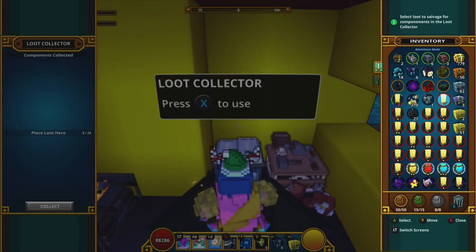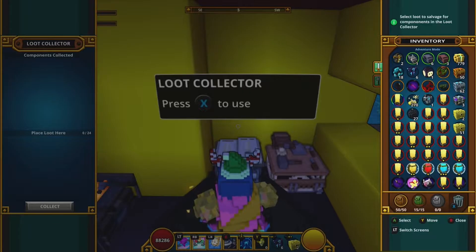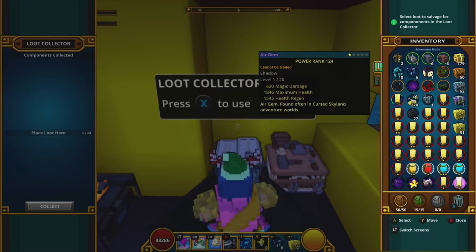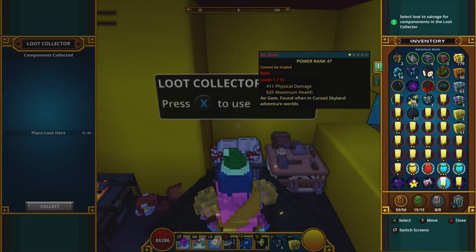We got one resplendent and then all the rest seem to be reds — oh wait, we got a shadow one too. Let's check the shadow gem: 620 magic damage, which I don't need, versus the resplendents showing 1,846 maximum health compared to 925 maximum health. So shadow is clearly stronger.